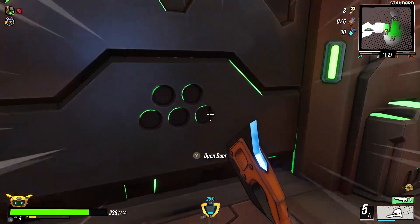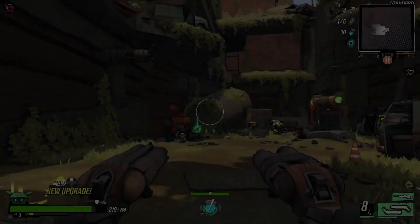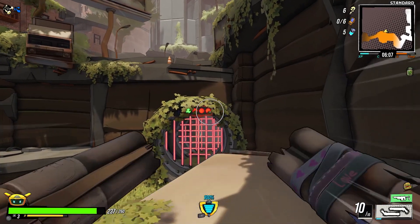You've been to Oasis, right? First checkpoint, ruins key, it's right there. Now you've gone to the ruins, been to the orange area? Have you solved the laser puzzle? You might want to do that first.